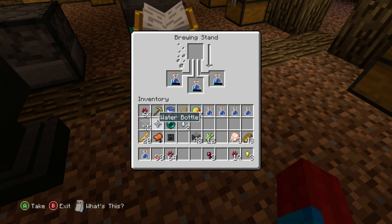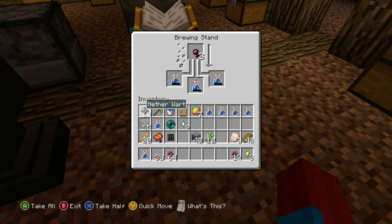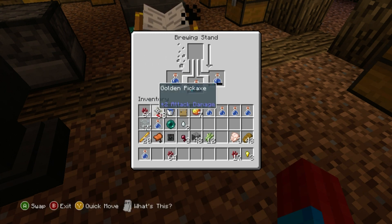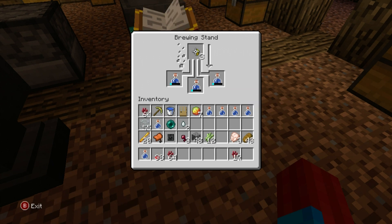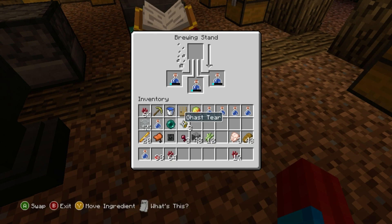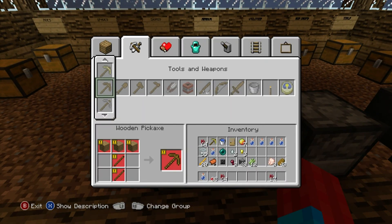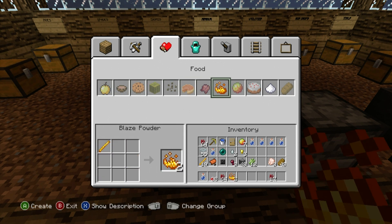This is going poorly. Spider eye — no. This is the last thing. Gold nugget — no. Isn't there stuff we can make out of magma cream? Okay, here we go — we have blaze powder. Can we add this to something?